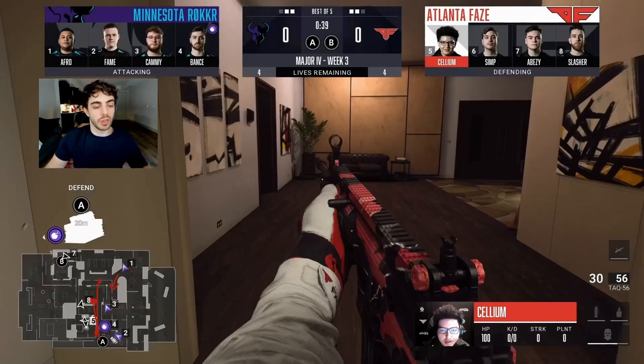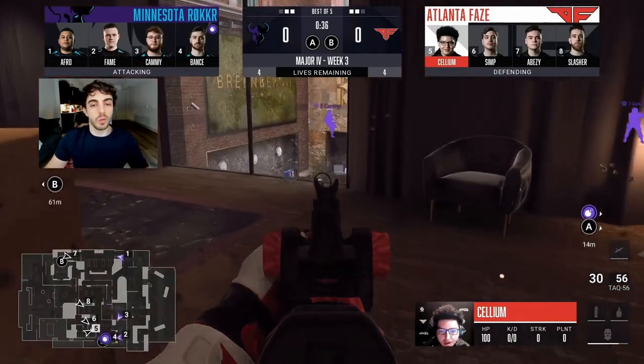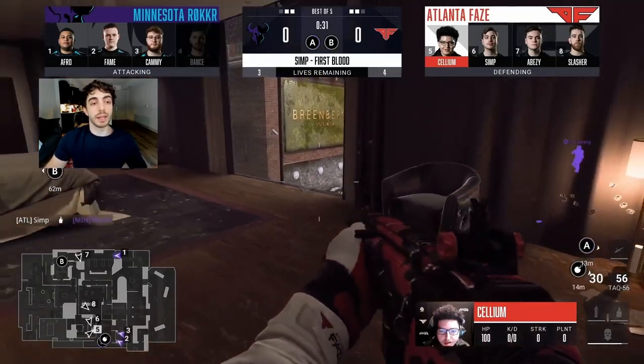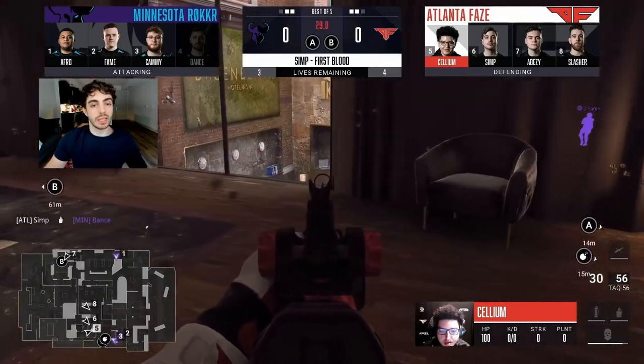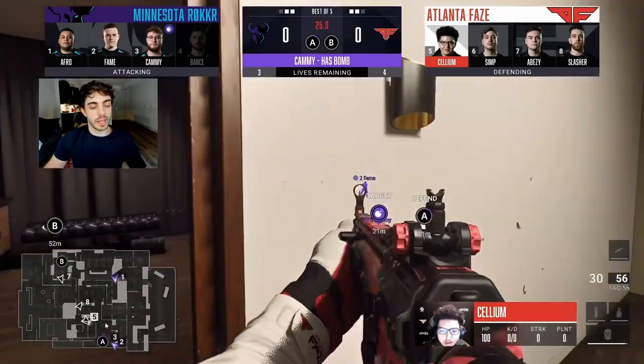From that, they're going to work this A-plant. Number four goes onto Bomb. A huge thing about round one searches is there are no trophies, so they don't have a trophy on Bomb. With good tacks, Afro can just nade this guy off Bomb. They get shots on him, a nade onto Bance, and that's a Bomb down.